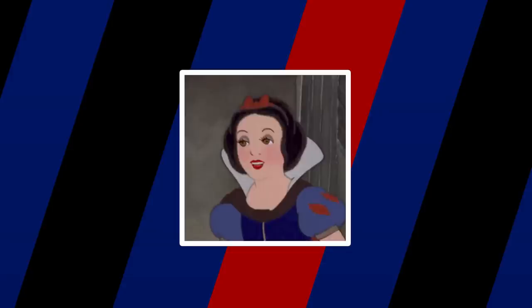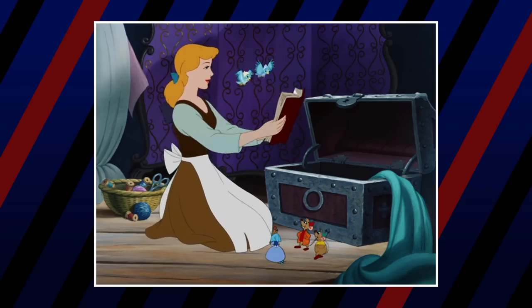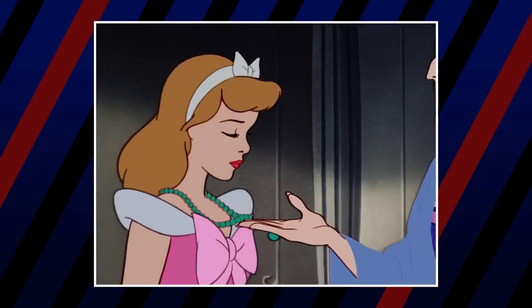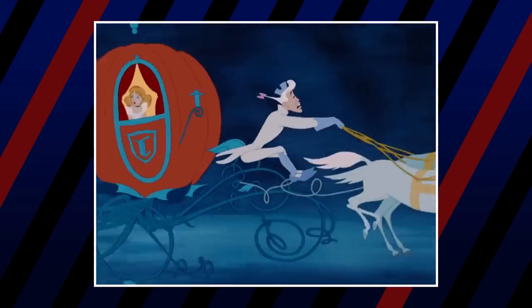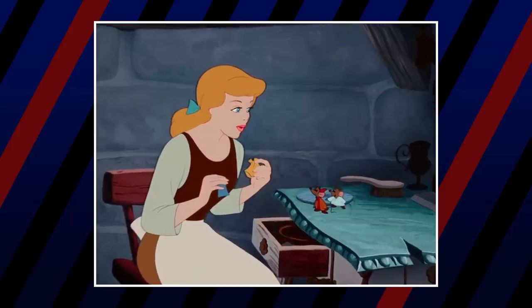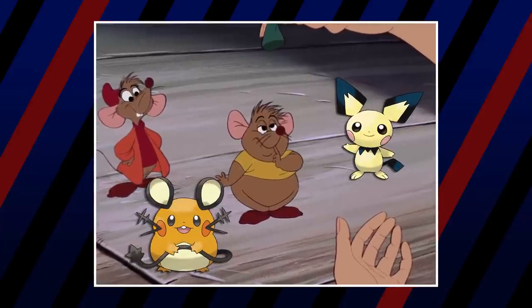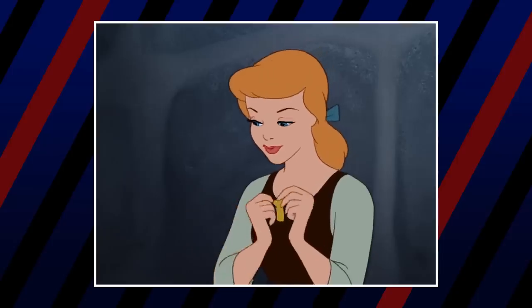Next is the rags-to-riches princess Pokémon trainer, Cinderella. Her team starts with Pikachu and Dedenne — they fit perfectly because they're mouse Pokémon and bear a striking resemblance to Jaq and Gus, her two mouse friends in the film.